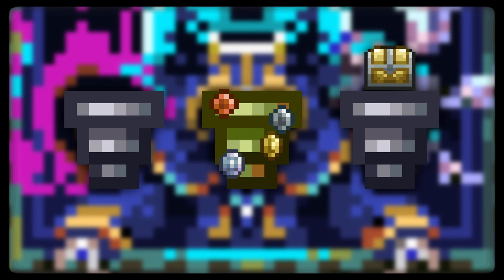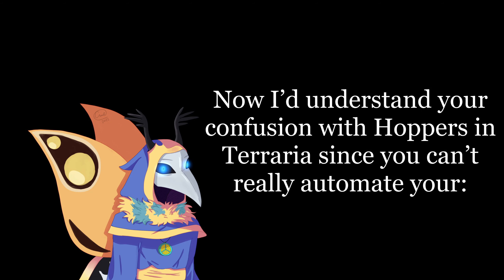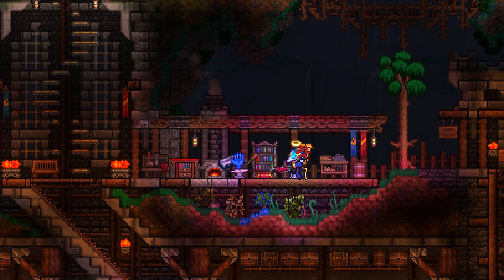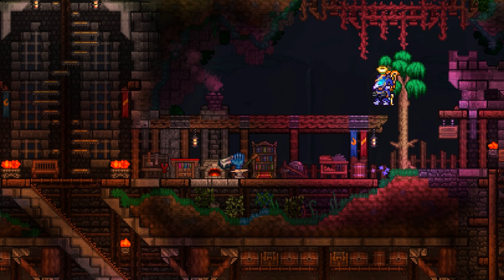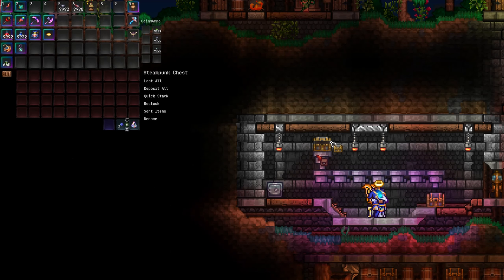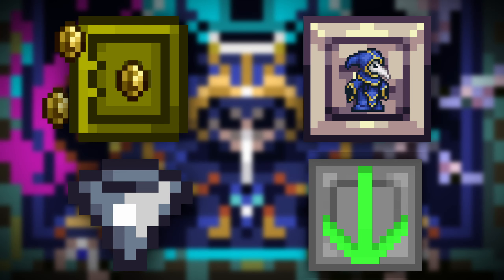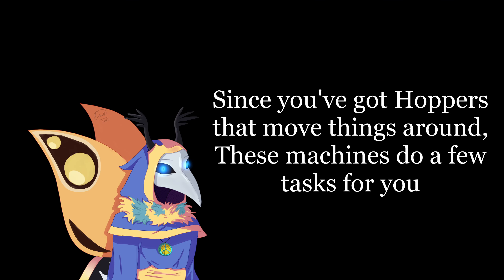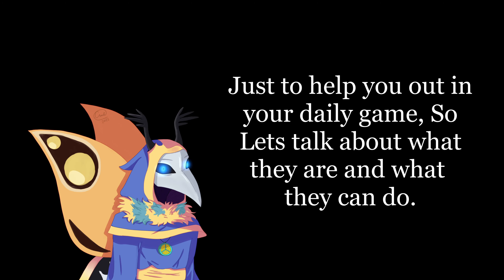Hoppers! I'd understand your confusion with hoppers in Terraria, since you can't really automate your furnaces, anvils, or crafting tables. So if you can't, then what can you do with them? Well, the first thing you'd obviously expect is hoppers can move items from one chest to another, collect items dropped on them, plus a few new machines which utilise the automation of hoppers to do things! Since you've got the hoppers that move things around, these machines do a few tasks for you, just to help you out in your daily game. So let's talk about what they are and what they can do.